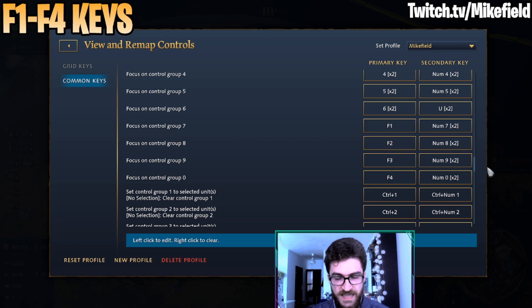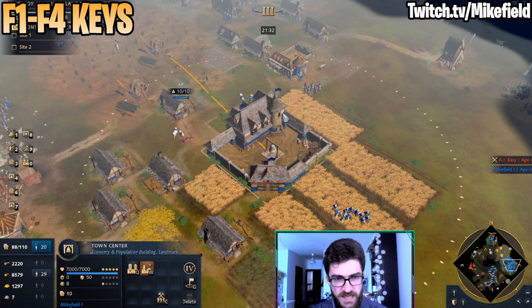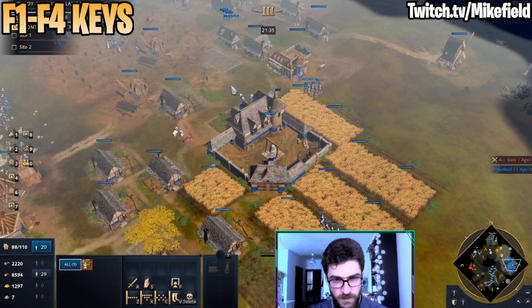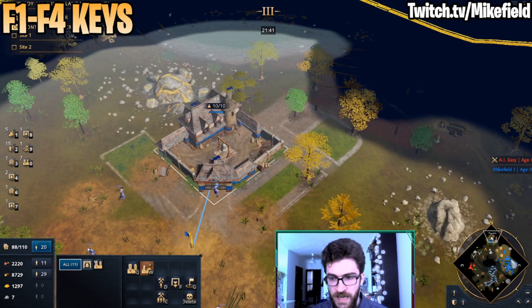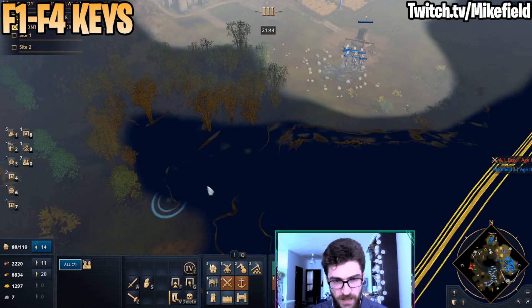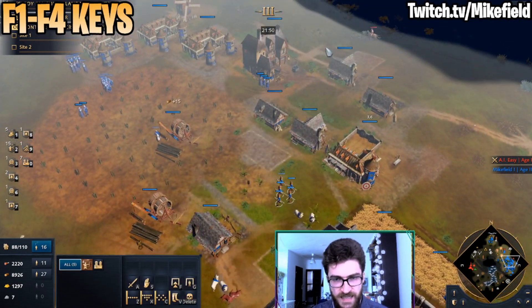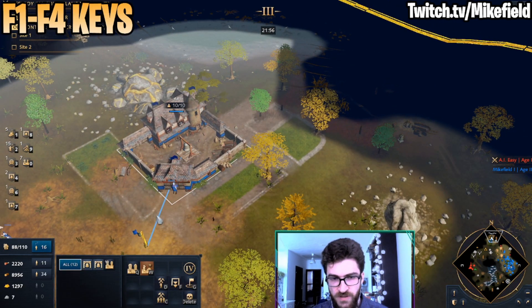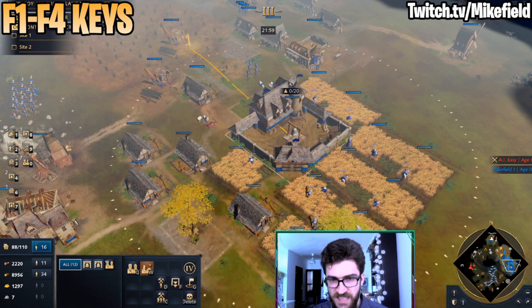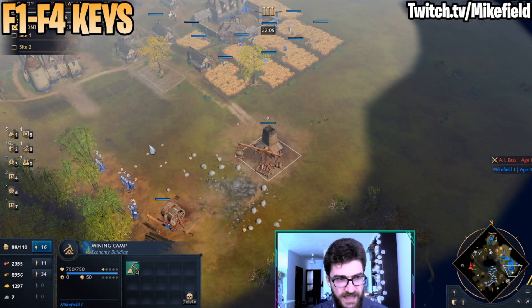We're going to use Focus because you want to snap instantaneously to the target. So if you press F1, it just instantly takes you to your target. We want to be able to navigate between different places — for instance, snap to our second TC on the other side of the map, or go to our mining camp. This allows you to navigate lots of different places at the same time without moving your cursor to the minimap. It's a trick that almost every single StarCraft 2 player uses, so you probably should be doing it as well.